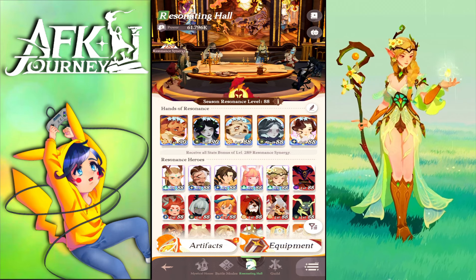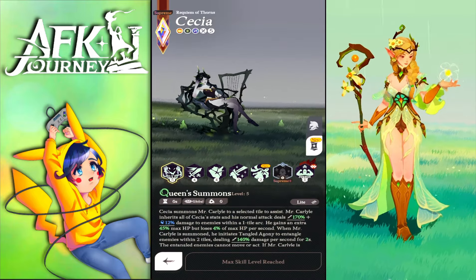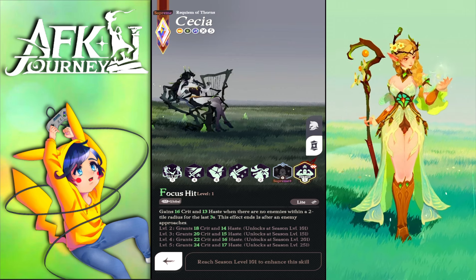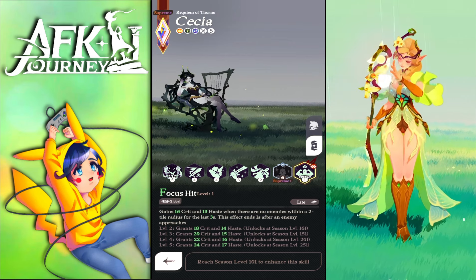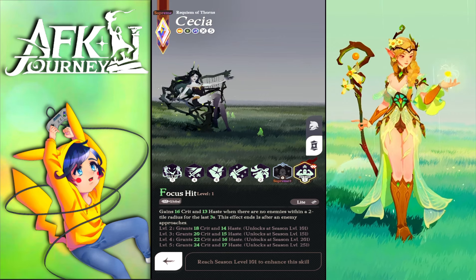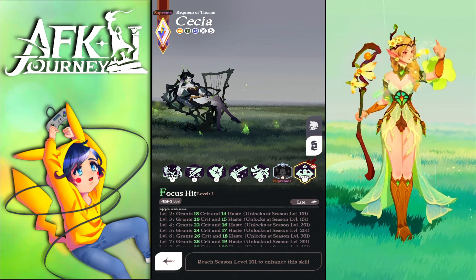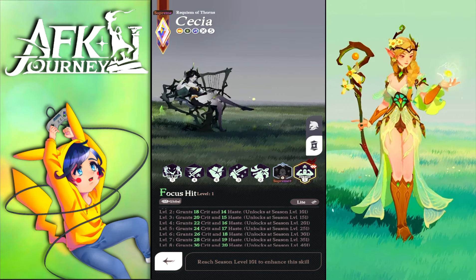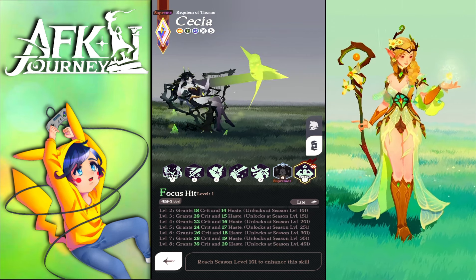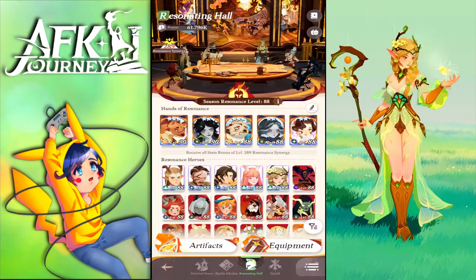Sacia got a major buff this season — she gains 16% crit and 13% haste when there are no enemies within a two-tile radius, lasting three seconds, ending one second after an enemy approaches. This is very helpful, and as you level her up at 101 and 151 she gains more haste and crit, so she crits a lot on bosses and gets you more score.